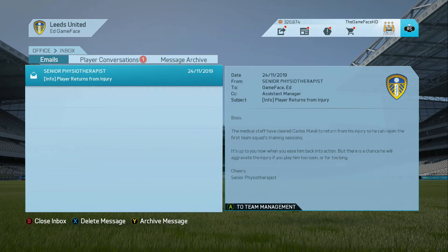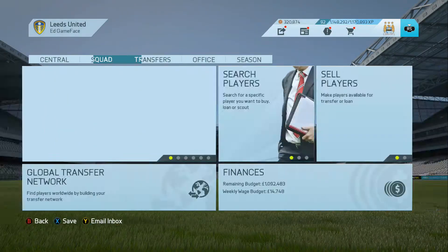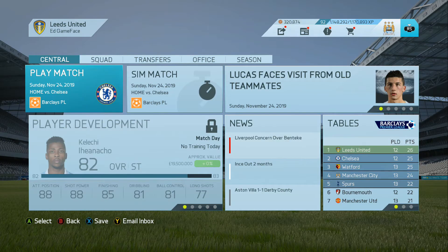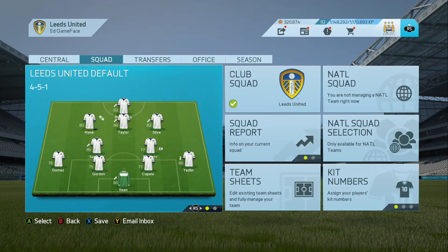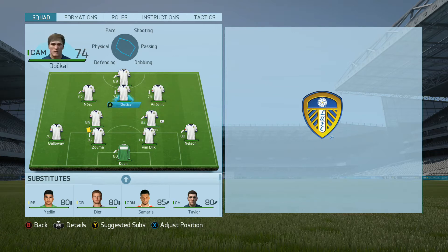It's been long enough that Mane has apparently returned from injury, though it's only been about a week and a half. He's not going to start — definitely not fit enough. The team for Chelsea: Keane in goal, Nelson at right back, Van Dijk, Zouma, Galloway, Lucas Ramirez, Antonio, Dockle, Ntep and Aguero up front.